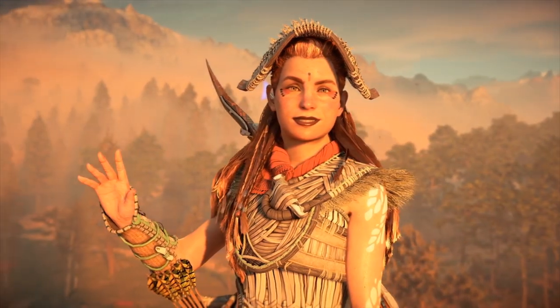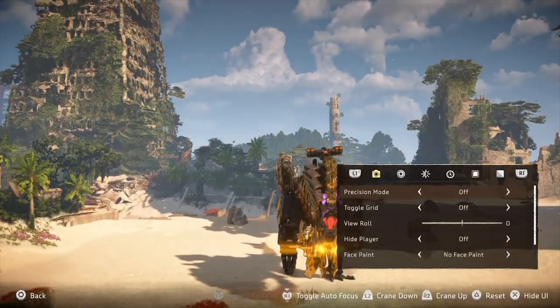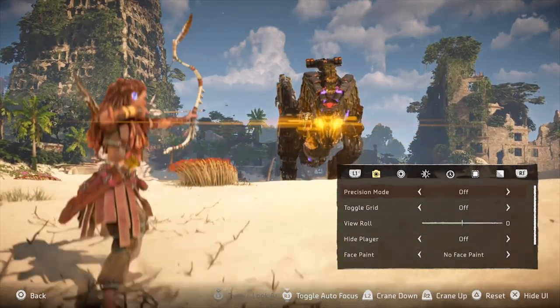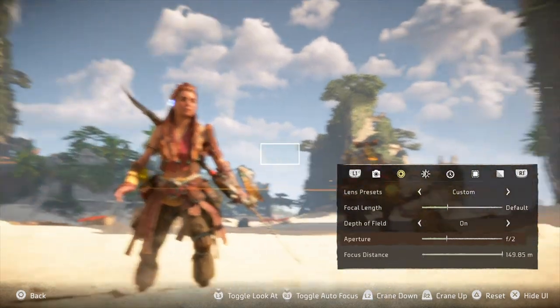You can use the L2 and R2 buttons — these crane the camera up and down. Craning very high is good for getting a wide-angled shot, getting more of the environment in. If you go right down to street level, that's good for action or for creating a sense of scale, making your character appear larger in size.